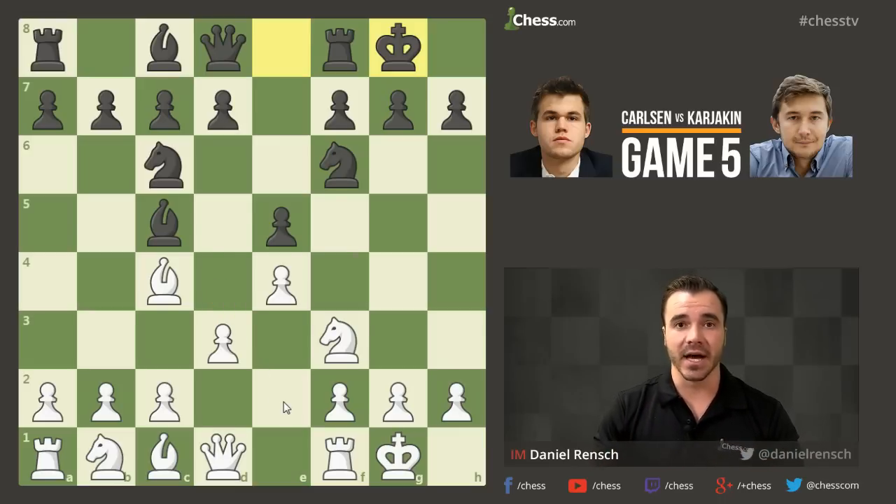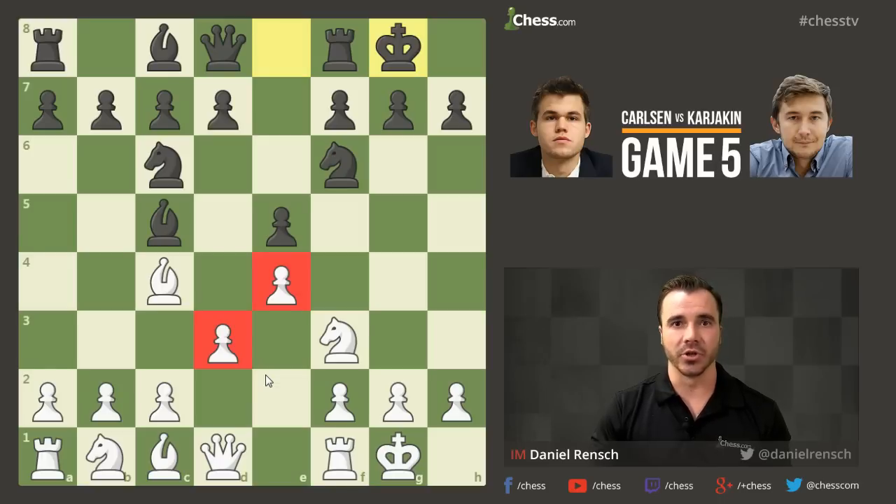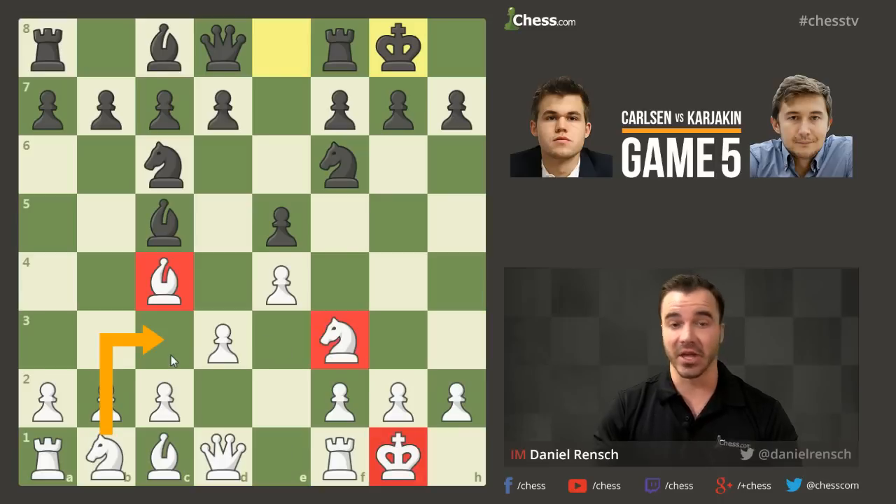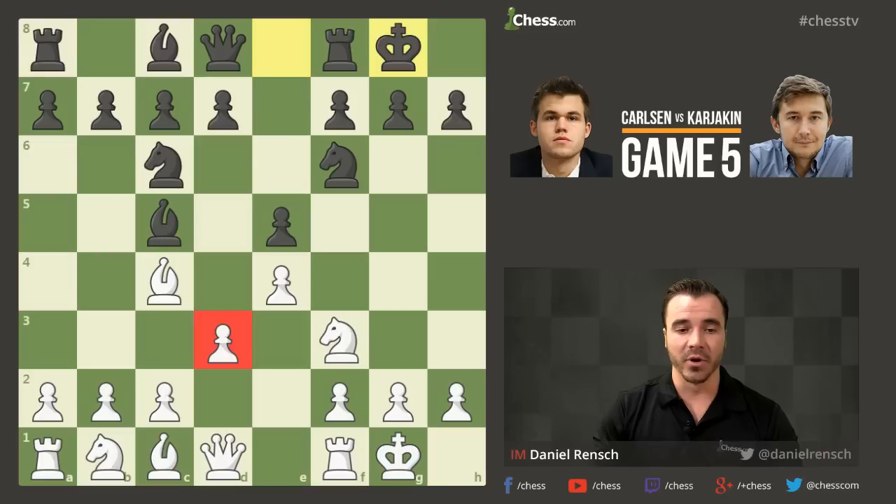The Italian is not necessarily abandoning these ideas. It's often seen as a little bit passive if you don't play the aggressive Gioco Pianos C3 variations, but there's always the potential to play for C3 and D4 rather than just developing the knight to C3. Players at the highest level are never just developing for development's sake. The point of these lines with D3 is that White wants to maintain flexibility — not immediately going for the most forcing lines, but still having the potential to expand on the king side and in the center.